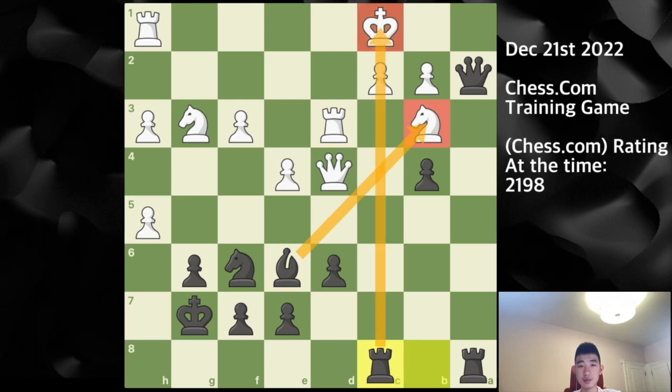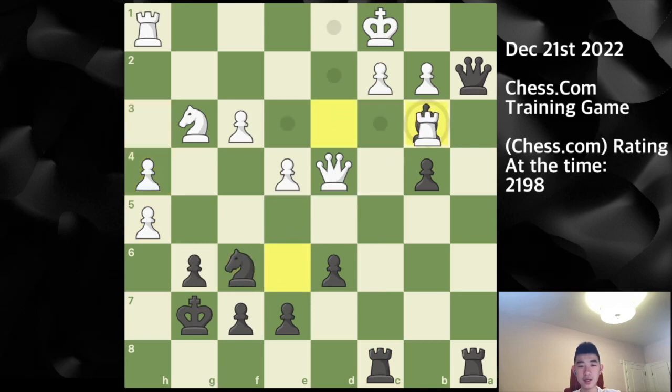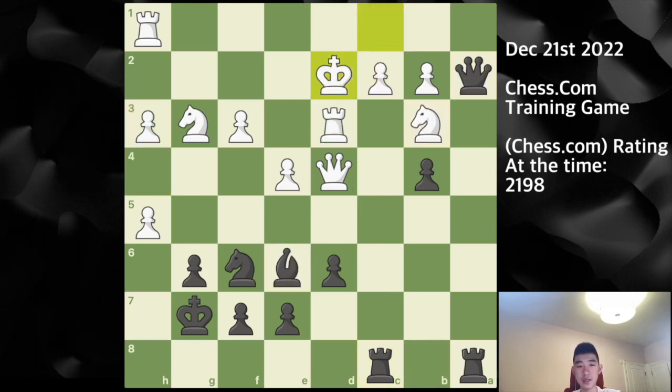The idea of rook c8 is that with the pin, the pawn is no longer defending the knight. For example, after h4 I can capture the knight, and if you play rook takes I can play queen takes — you can't take the queen because of the pin. Rook c8 simply removes the knight's defender. King d2 was played, and I snap off the knight.